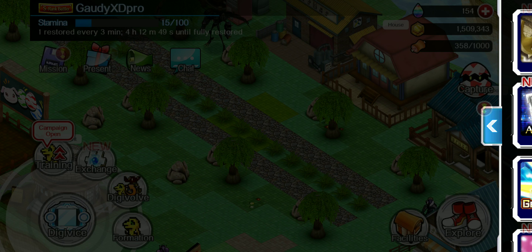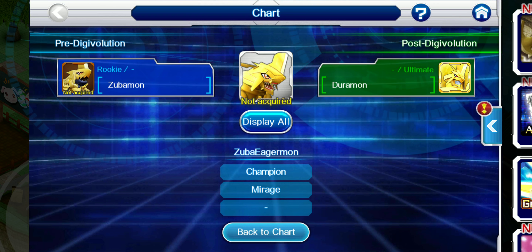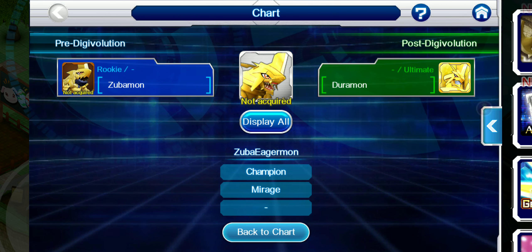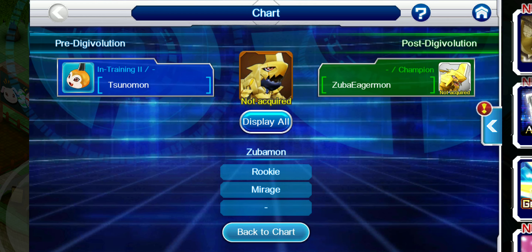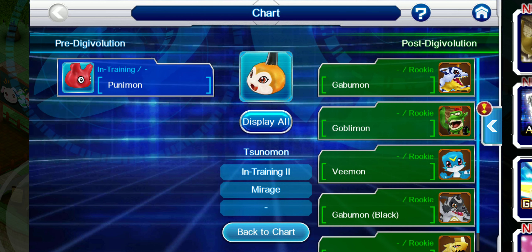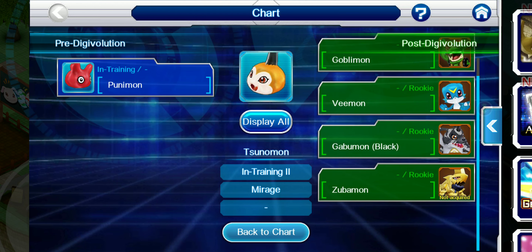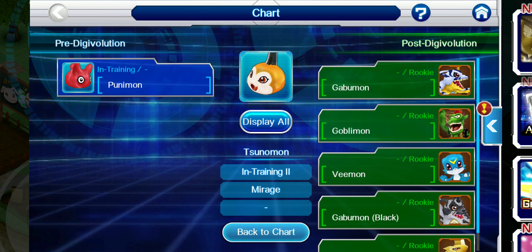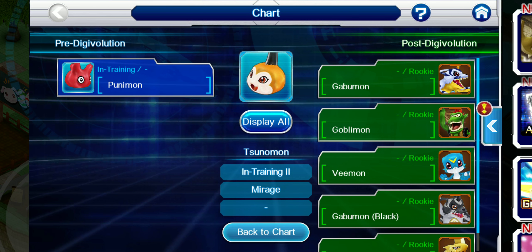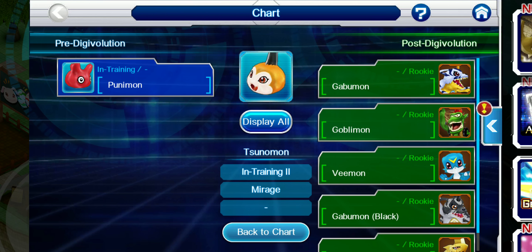So basically what I wanted to talk about is the fact that the reason they brought these packs out is because you can't just grab a Sunamon or a Punamon from the free-to-play summoning. You can't use one you already have saved up because if you do, there's a possibility you'd get any of the other Digimon. So I'd just go ahead and buy the pack and get the guaranteed Digimon that way.